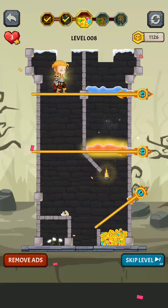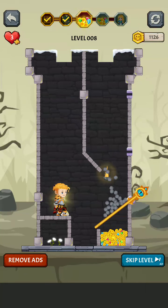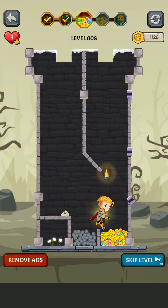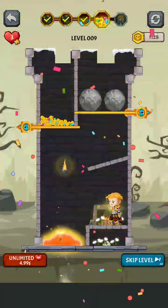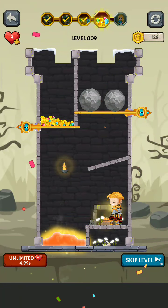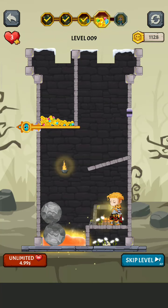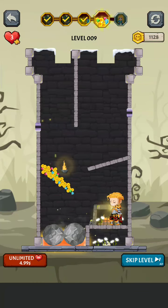Moving on to the next. Collect the gold again — remove this pin first, then remove this pin, and then remove this pin to collect the gold. Level completed. Moving on to the next. Once again collect the gold — let's remove this pin to bring two stones together, then remove this pin to collect the gold. Level completed.